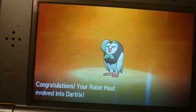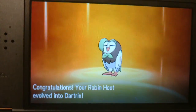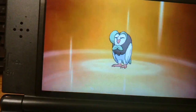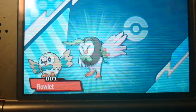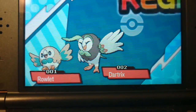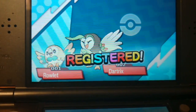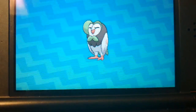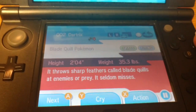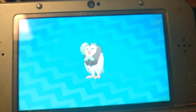Look at Robin Hood! It's so big! Registered. It throws sharp feathers called blade quills at enemies or prey. It seldom misses.